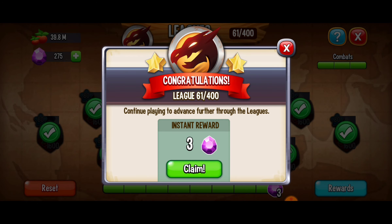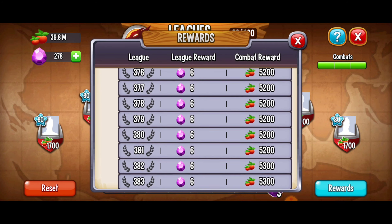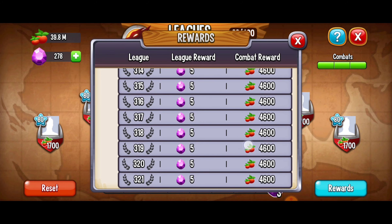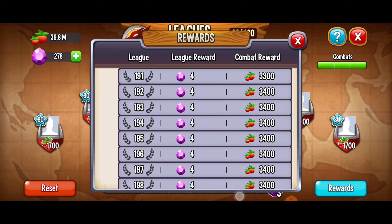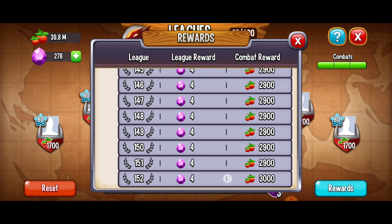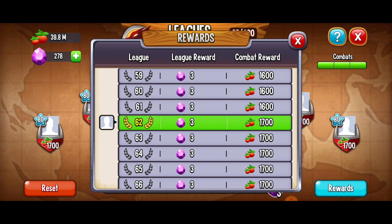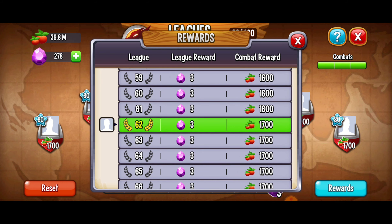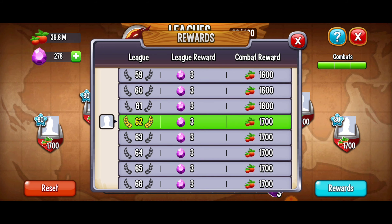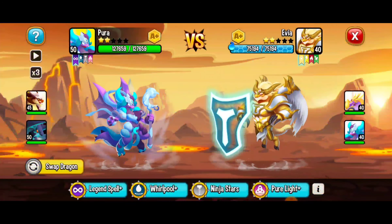For finishing this league we're going to get an instant reward of 3 gems. If you ever want to know more about the instant rewards from league battles you can check it out in the bottom right corner — it'll show you the instant rewards you can get. I'm at about 60-61 out of 400. I'm on league 62, so if I win this I'm going to get an instant reward of 3 gems. For each battle we win, instead of getting 1,600 food you can get 1,700. If you watch the 10x food reward that's 17,000 food — let's go!